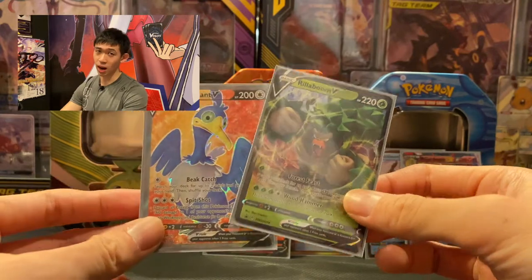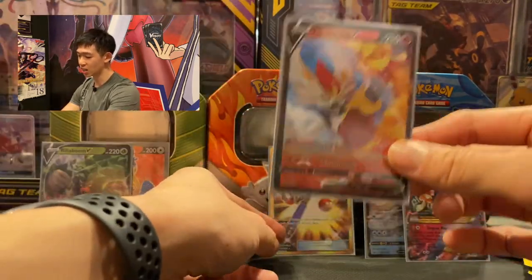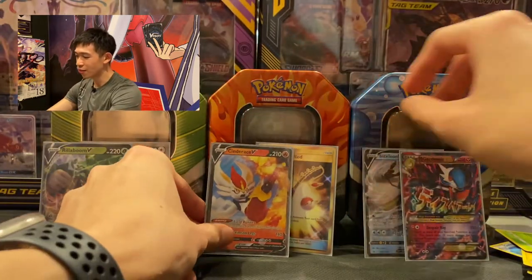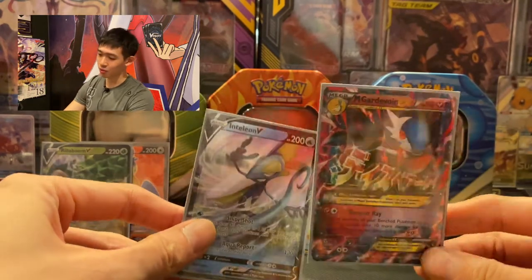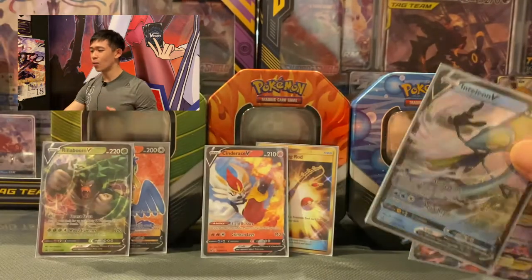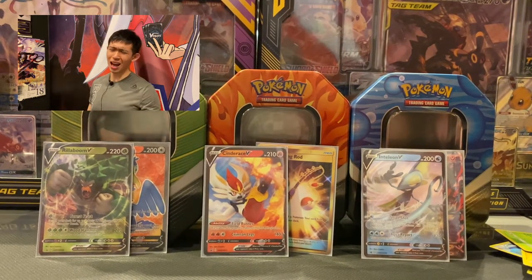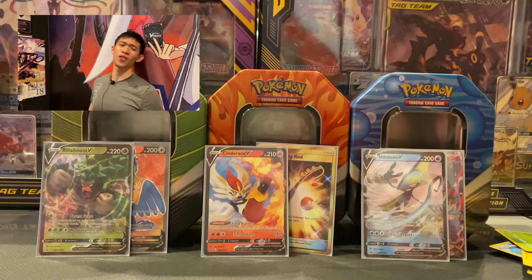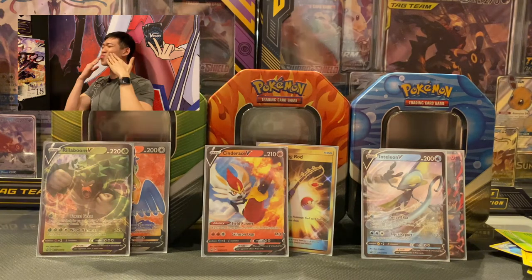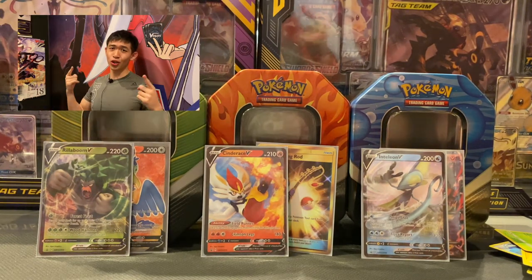Quick recap: from the Grookey tin we got the Rillaboom V promo card and a Cramorant alternate art. From the Scorbunny tin we got the Cinderace V promo card and a gold Lana's Fishing Rod. From the Sobble tin we got the Inteleon V promo card and a shiny Mega Gardevoir EX — never pulled that before! Comment below what cards you pulled from these tins, and don't forget to like, share, and subscribe. See you next time!